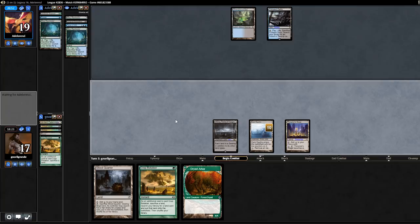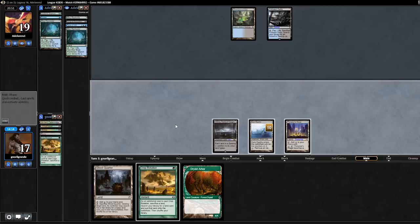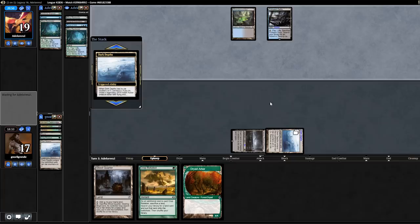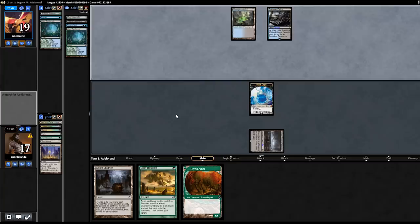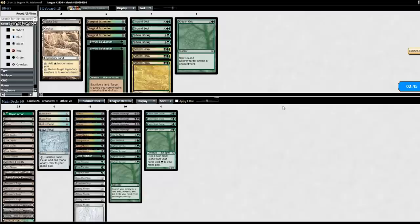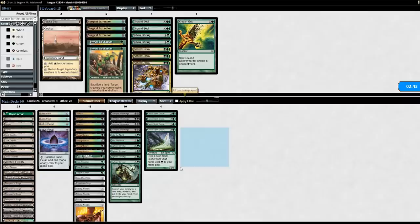I'll get Dark Depths and just cross my fingers that my opponent doesn't draw Wasteland or anything of that kind. I'll activate it in their upkeep. They might have Diabolic Edict or Liliana of the Veil — there's nothing I can do. Could have waited one turn but they could have also drawn a Wasteland. With this deck, as I said in the article, you have to play around what you know, not the top of the deck. We knew they didn't have an answer for Marit Lage and we just went for it. These discard spells paired with our fast combo kill paid off very well. The Surgical Extraction was kind of clunky in their hand.